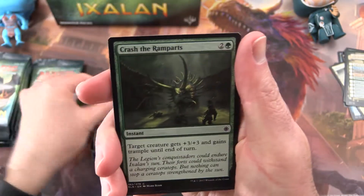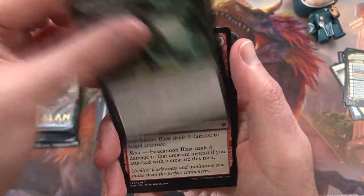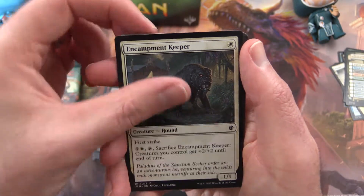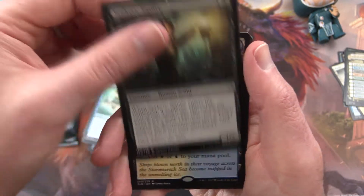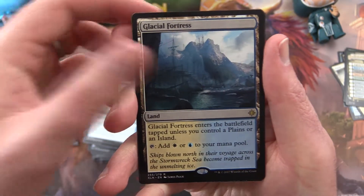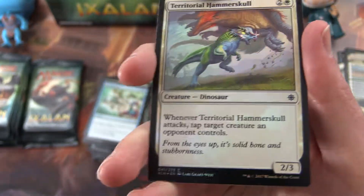Next: Ryle, Crash the Rampants, Shipwreck Looter, Hierophant's Chalice, Costly Plunder, Fire Cannon Blast, Dire Fleet Interloper, Encampment Keeper, Run Aground. Wild Growth Walker is the uncommon, Bright Reprisal, Seeker's Squire, and Glacial Fortress — a nice dual land, Plains and Islands. And we get a Foil Territorial Hammerskull. Love the foiling on that — putting that in a separate pile for the foils.